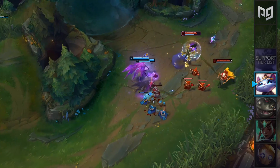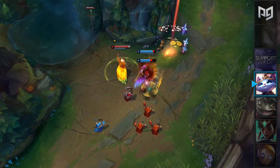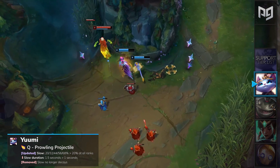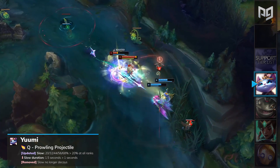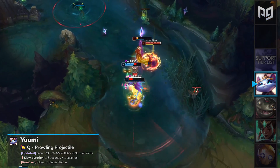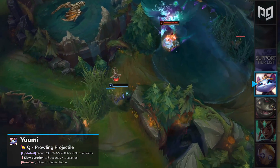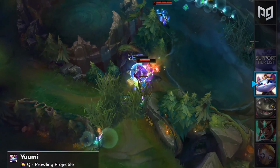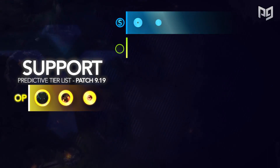Yuumi has been one of the most annoying champions in the game recently, and is being nerfed significantly next patch. Her Q will have its slow nerfed from 20 to 80% to 20% flat at all ranks, and the slow duration will be changed from 1.5 seconds to 1 second total. However, as a compensation, this slow amount will no longer decay, but will remain a flat amount for the entire time. Yuumi will be placed in our support B-tier this patch.